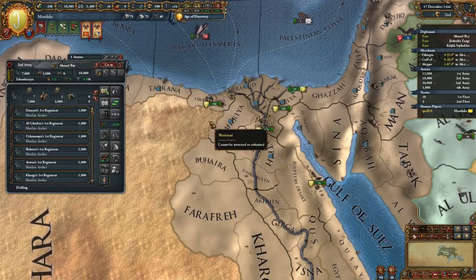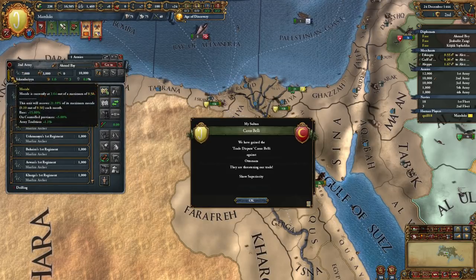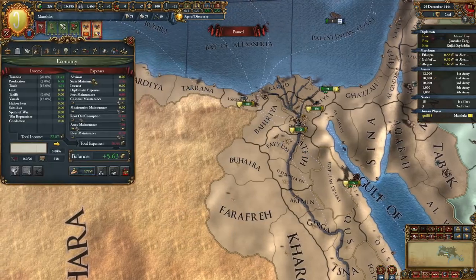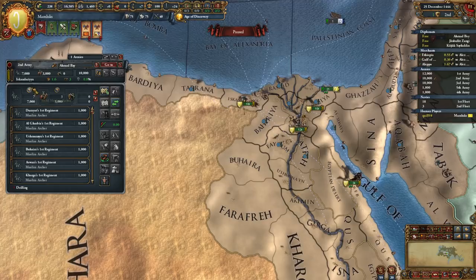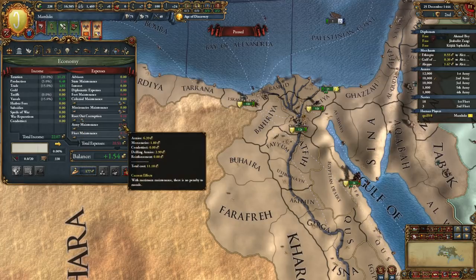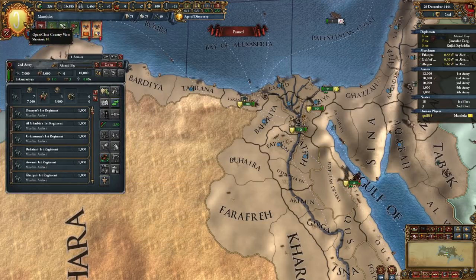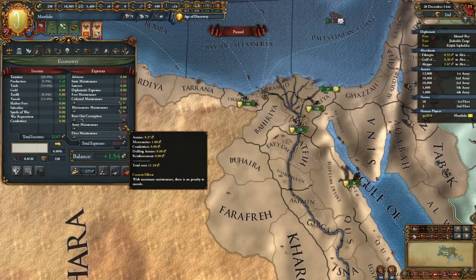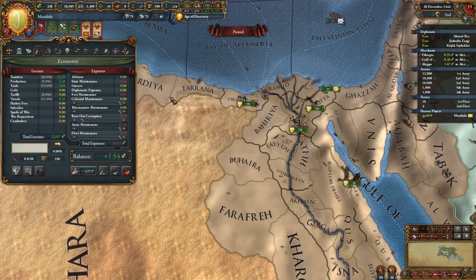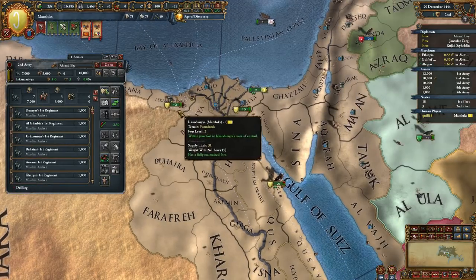We can see in the tooltip that the drilling army is costing us 2.99. If I bring the meter up - let's actually find out. There you go - the drilling armies line goes to 0, but we're still paying 11.18. And if we start drilling, it's still 11.18 with the drilling army. But the army cost, the first meter, went down. So we're not paying normal maintenance for this one - we're paying drilling maintenance for this one.